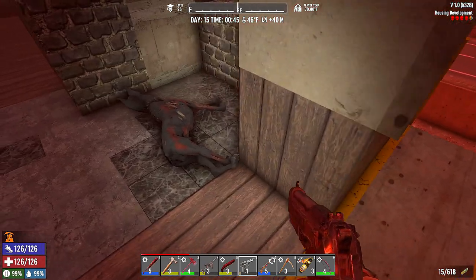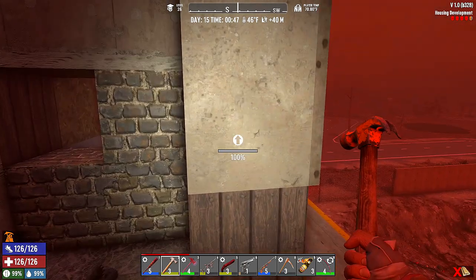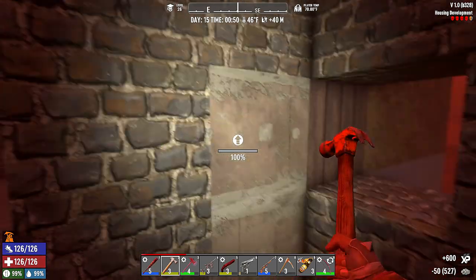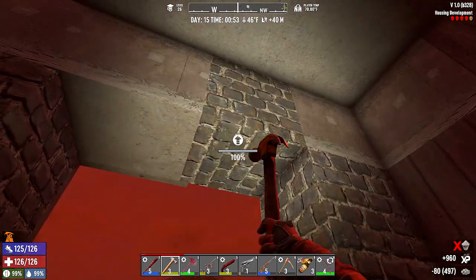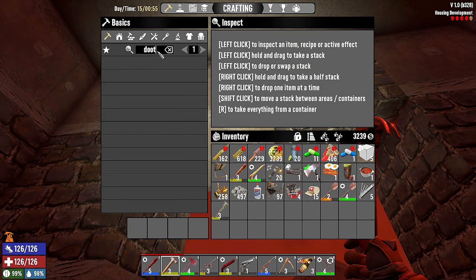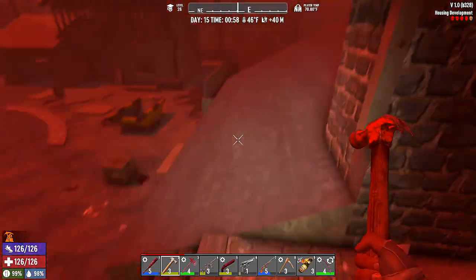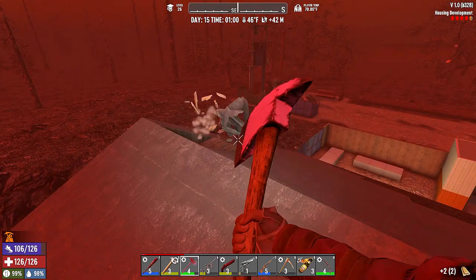Oh my goodness, so maybe the base is good. I don't have any wood — are you for real? I don't have enough wood to make doors. Oh my word. Just give me some wood.